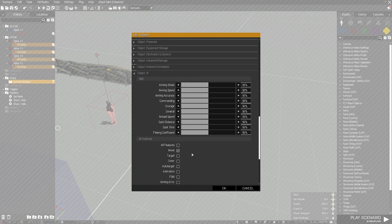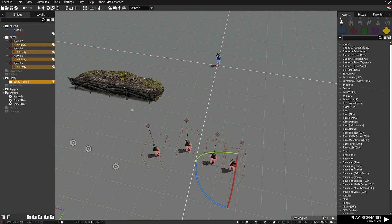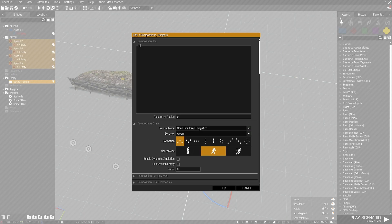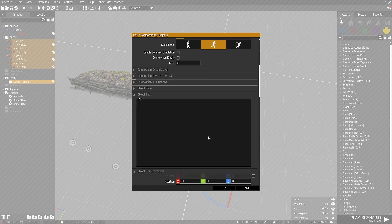Since I'm going to be having this as a very close-range ambush intended to destroy everybody involved, I'm going to have aiming speed max, commanding max, courage max, general max, spot distance, time, and coefficient. Then we're going to come up to the unit icons and open up their attributes: hold fire, careless.